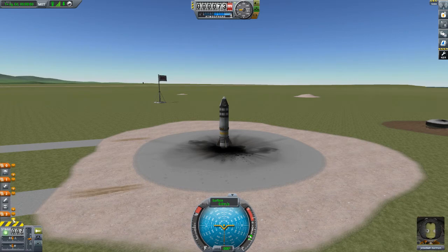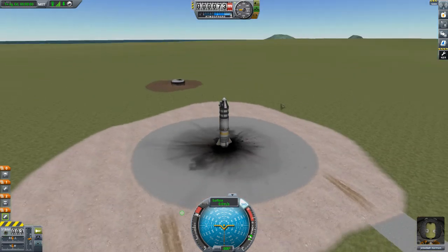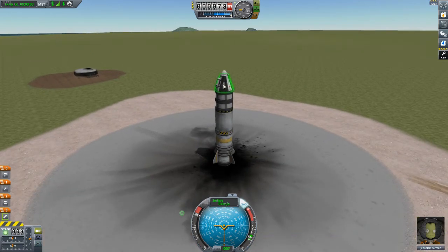Correcting staging: first the solid booster fires, then when it's out of fuel we decouple it, then boost the liquid fuel rocket - hoping that gets us to 70,000 meters. Enabling SAS with T so Jebediah shoots us straight up. Lots of trial and error in this game - one minor mistake ruins the whole mission.